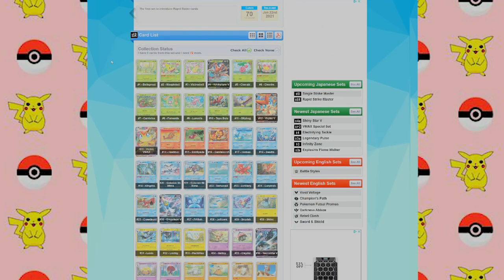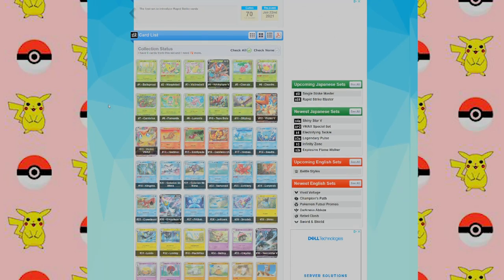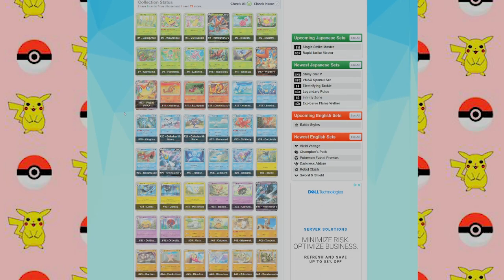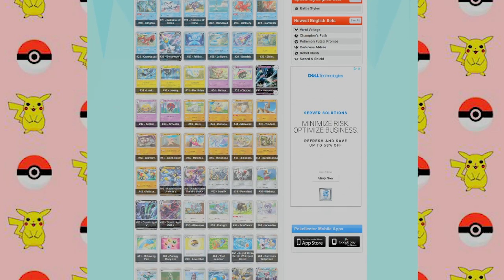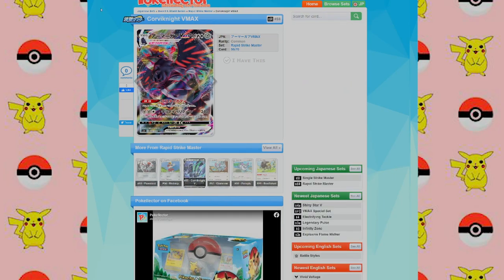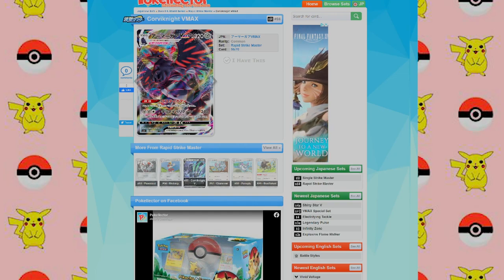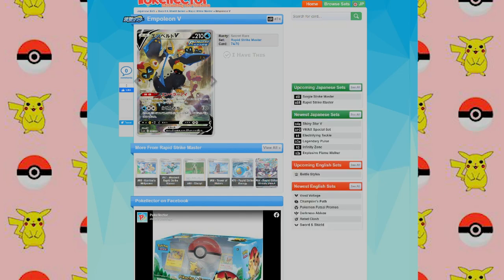Let's take a look at the Rapid Strike list here. This is the Japanese version, just to give you guys a generalized idea of what you could possibly expect from the Battle Style box this March. This has 70 cards, two Secret Rares. There's the Croketeune V card, the Victini VMAX which I would love to get, the Empoleon V, the Necrozma V, the Corviknight VMAX — I would love to get this card, that just looks so cool. I'm pretty sure they might change up the artwork for the American version, but that is just a dope card. And then the two Secret Rares are the Empoleon V — 74 out of 70, that's a pretty cool looking card.